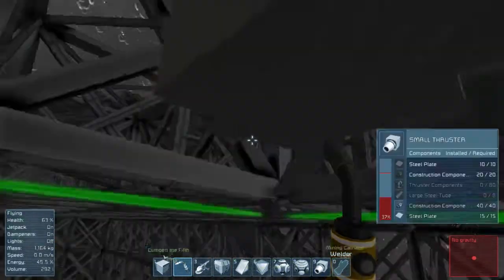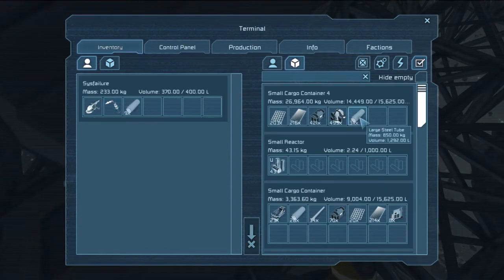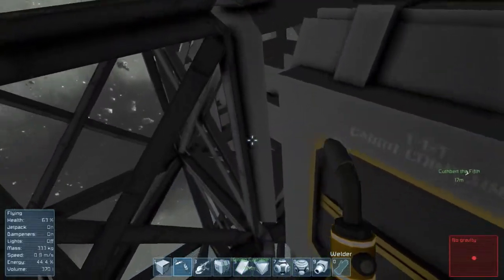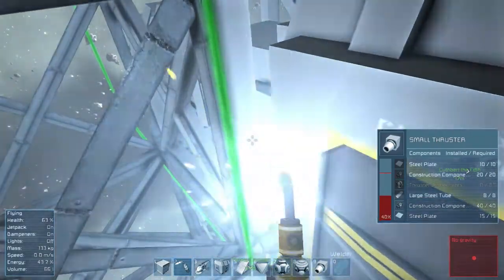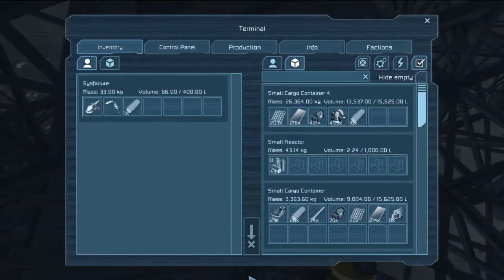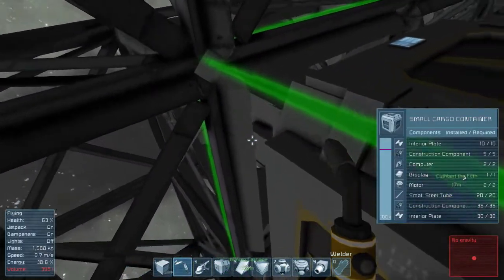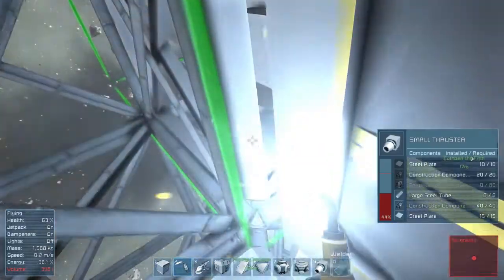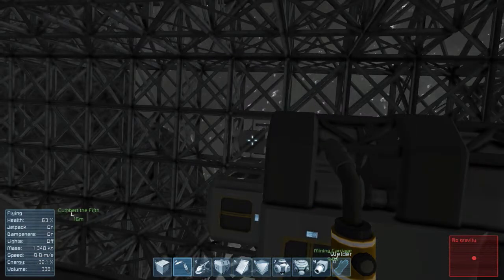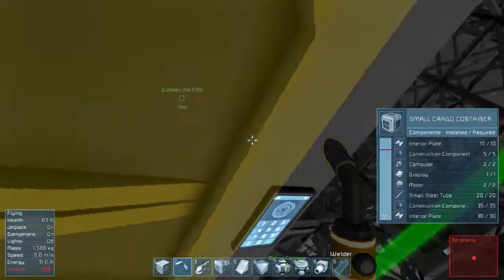My construction components — right, large steel tubes. I need 32 of those. I have 43 — excellent. Now we just need a bunch of thrust components, which I also have a ton of. Let me in — I just want to weld that. There we go, so that's one thruster online. So now we can move right! If we ever need to move right forever, we're sorted. Might need some different directions though, so let's get the other ones polished off.